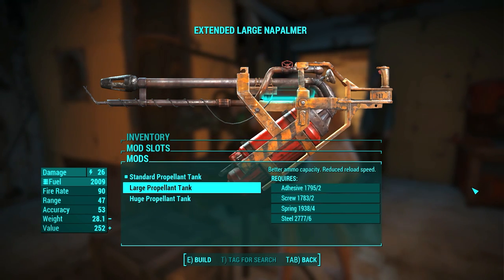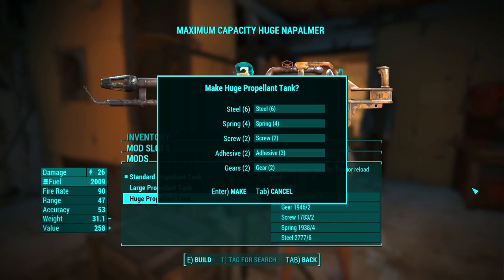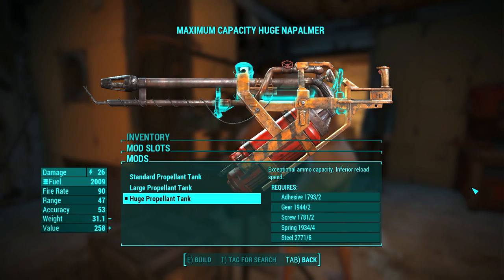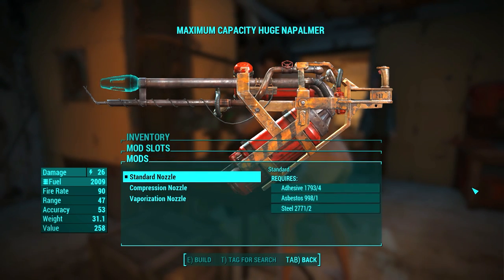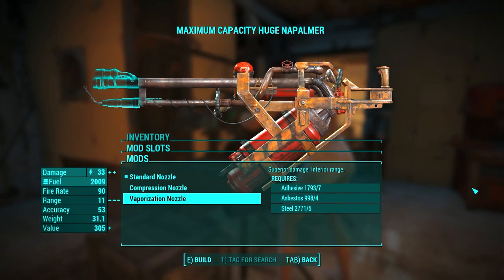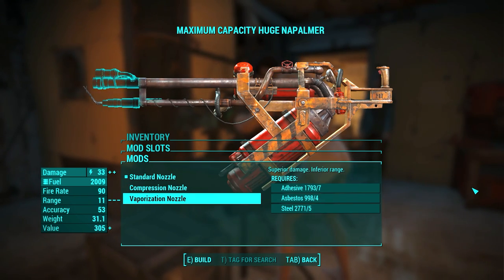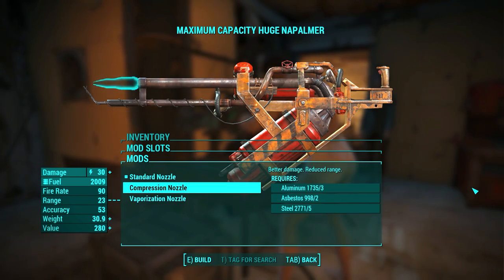Next part is the propellant tank. This is the actual storage for the fuel and it can be standard, large, or huge. The huge one is best in this case. The last part is the nozzle that can be standard, compression, or vaporization. The nozzles increase damage but lower the range. I didn't like the fact that they increase damage by 3 points but lower range by 10.